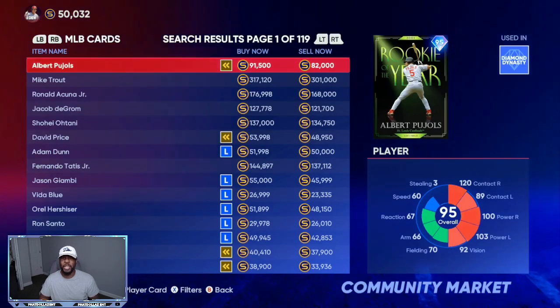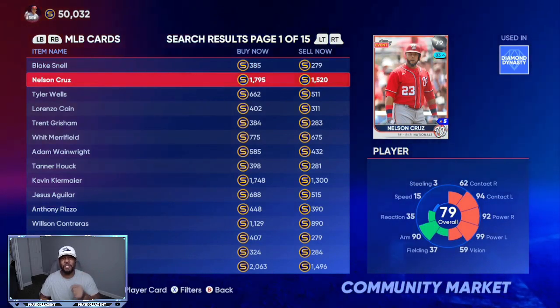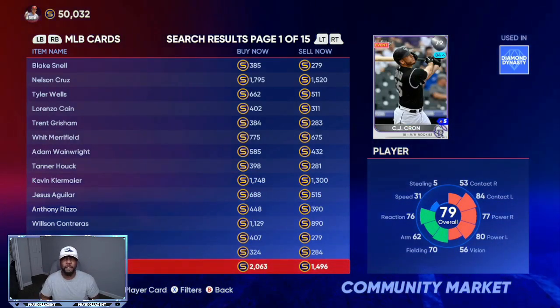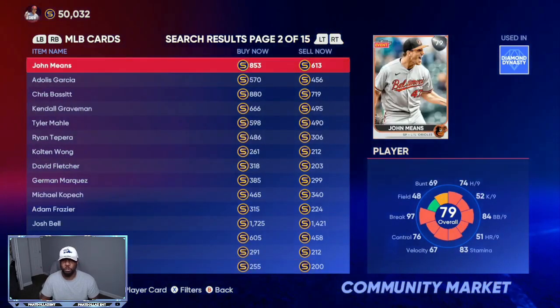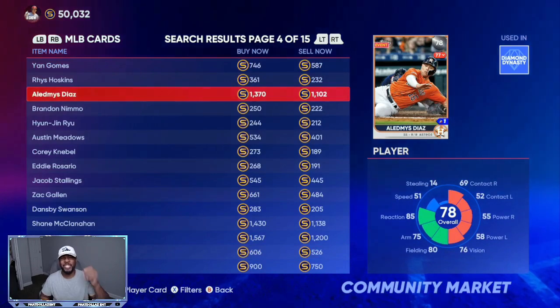Now I'm going to show you something very important with the silvers. If you go to 75 through 79 overall in Live Series, Nelson Cruz is going for 1,520 stubs, Kevin is going for 1,300 stubs, CJ Kron is a very good investment — he should be diamond in the next two roster updates — going for 1,496 stubs. Josh Bell at 1,421, Corey Kluber at 1,300.